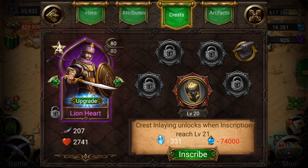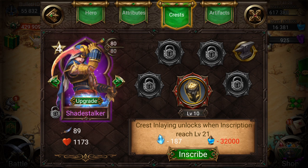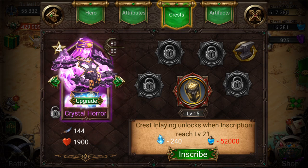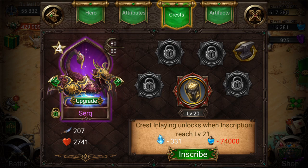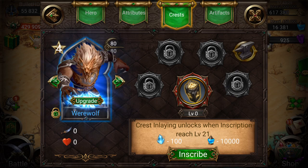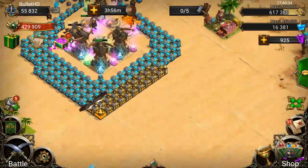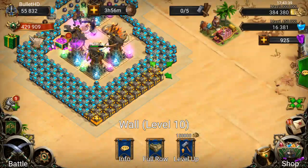We were looking at the inscriptions — let's see if there's anything else we can upgrade that's not at 20 yet. We need to focus on getting all inscriptions up to 20. Scrolling through the heroes: all legendary heroes are at 80, but shade stalker is at level 10 inscription — we need to get him to 20. Crystal horror is at 15. Then we have conqueror and others at zero — all our elites are at zero, so we need to get those up next as soon as possible.